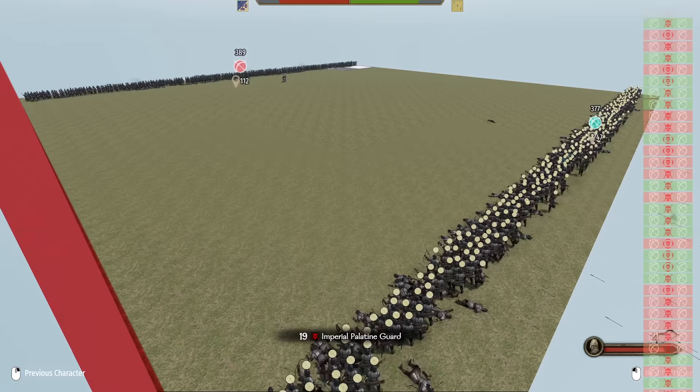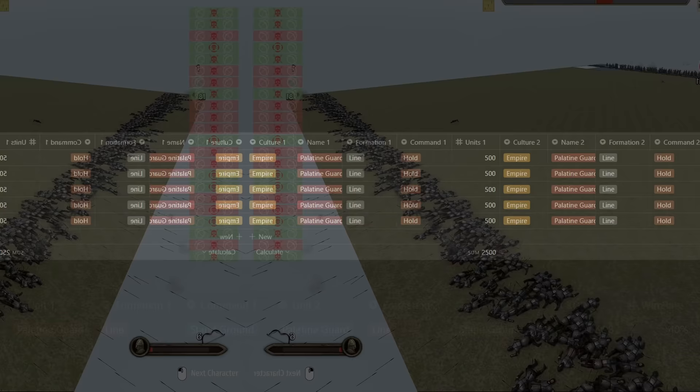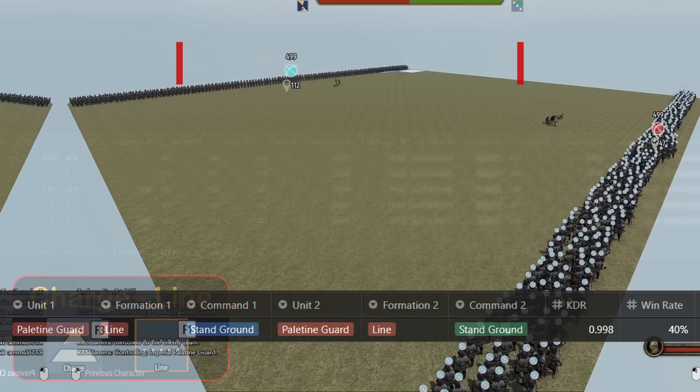One thing you'll notice with the archer testing is that the results were much more steady and consistent, meaning we didn't need to run as many tests. In the control, after 5 tests, the KDR is nearly 1 at 1915 vs 1919 kills. Next up, line charge.